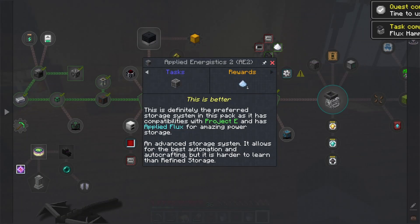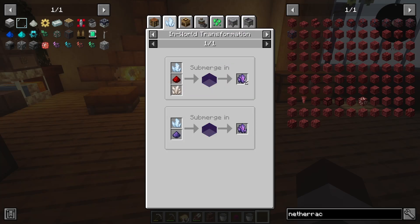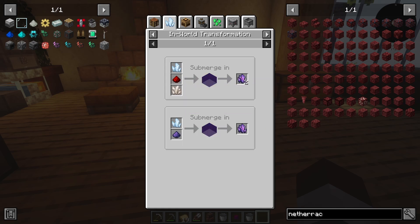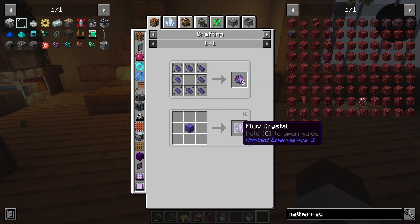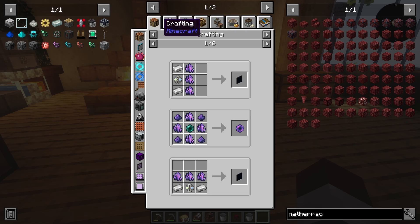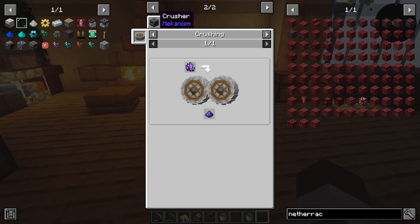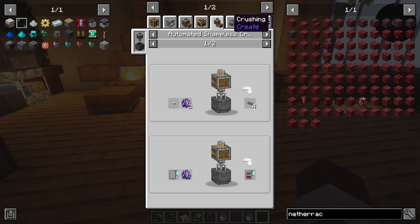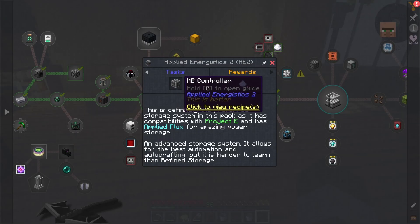I'm an Applied Energistics type of guy. An ME controller requires fluix crystals, which need an in-world transformation — charge certus with nether quartz. We still need nether quartz. Wait — do fluix crystals make fluid dust? If they make fluid dust, is there a way to do this one-to-one? It doesn't seem like they've prevented me from doing that, but I do like this — it's the ME system of dreams.